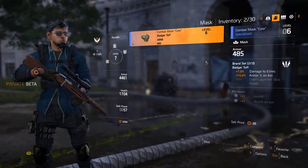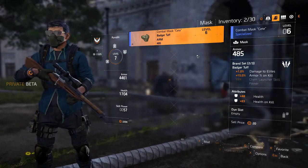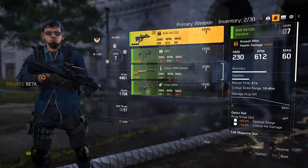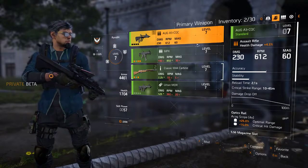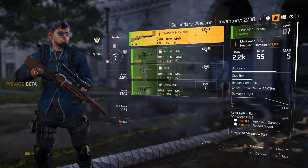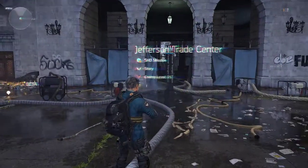I am already level 7 with a lot of blue-tier gear — what you'd call specialized, which is kind of like rare in the rarity tier system. So you have common, uncommon, and then rare. I'm using an AUG A3 close-quarter weapon, which has been very good, as well as a bolt-action classic M44 carbine, which hits like a truck and can one-hit enemies.